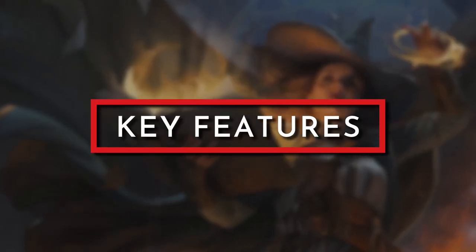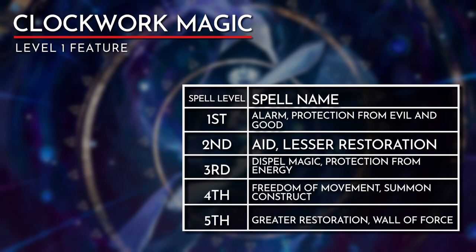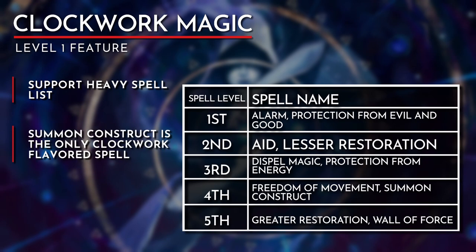With that said, let's get started. The first key feature for the Clockwork Soul Sorcerer expands the class's spell list with Clockwork Magic. Many of the spells on this list are supportive, like Protection from Evil & Good, Lesser Restoration, and Freedom of Movement. They are geared towards removing status conditions that may hinder yourself or your team in or out of combat. Summon Construct is the only spell on this list that hints at the machine flavor of the subclass. The rest of the spells exemplify the theme of order.